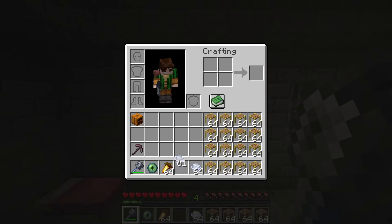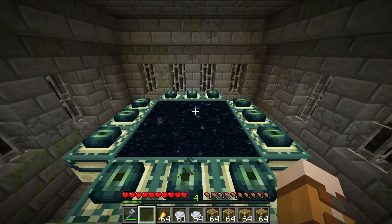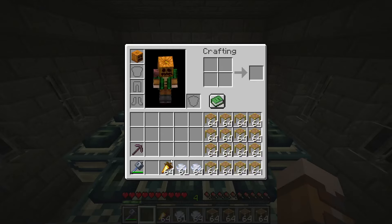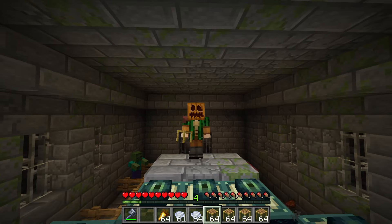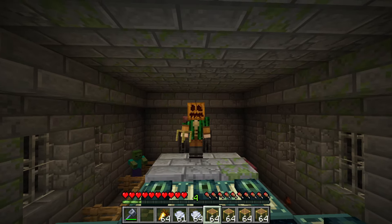These are the items I've given myself. I've got a pickaxe, the mace. I'm gonna be in the End so I need a carved pumpkin, and I've got tons of scaffolding and a bit of food. The scaffolding will become very useful when I have to build up very high and then fall a long distance so I can deal the most amount of damage with the mace.